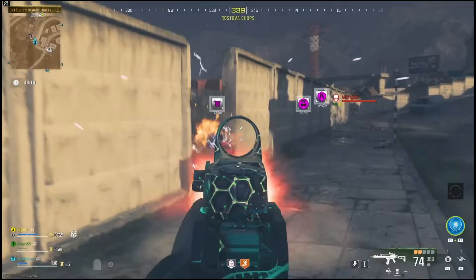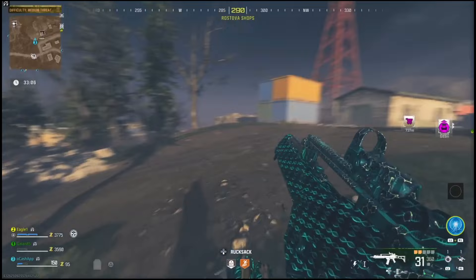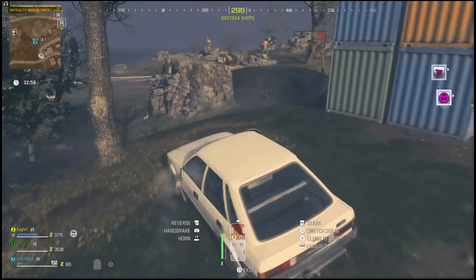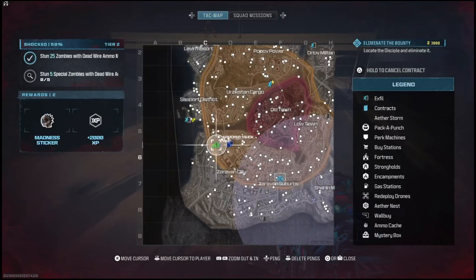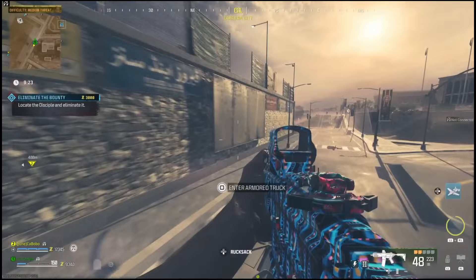I'll show you what I mean in just a second. I was driving around and eventually I saw one of the bigger boss enemies. Once you find the boss — whether it be the Interceptor or the Disciple — go ahead and start shooting it with the weapon that has the Dead Wire ammo mod on it. This won't count every single time, but every time you shoot at the enemy, if you can get the lightning to proc off of the perk, it will start to track progress for the challenge. As you can see, I managed to shock one of these special zombies and after killing it I got progress for the challenge.